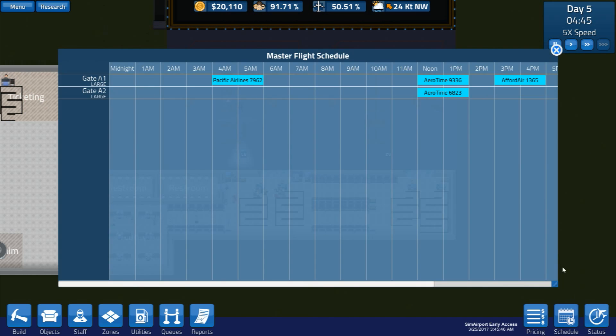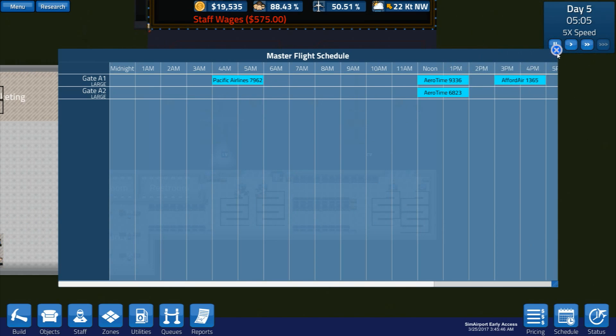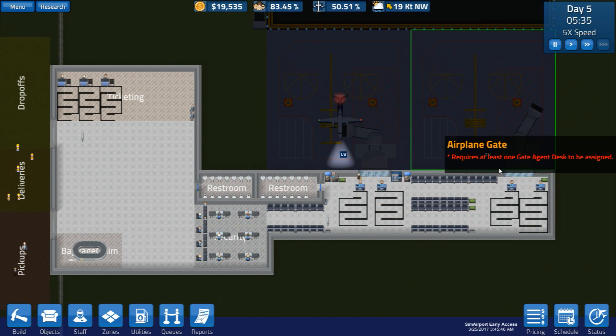On our schedule we have both at noon - 2 flights coming in. So people should start turning up for both flights. They're all getting on no problem - it's a small plane. That's okay.